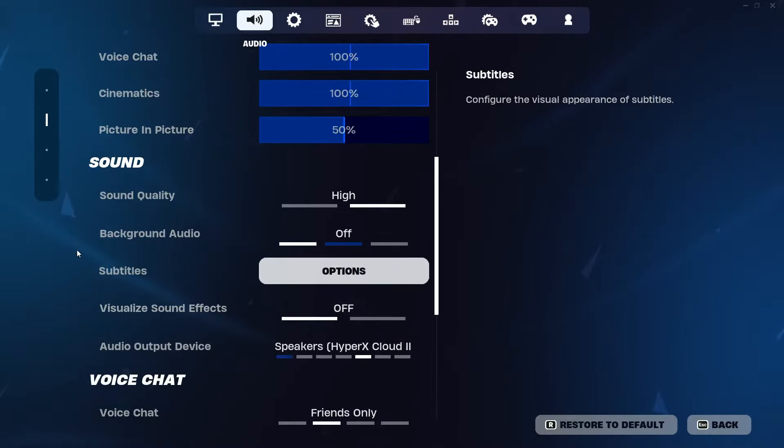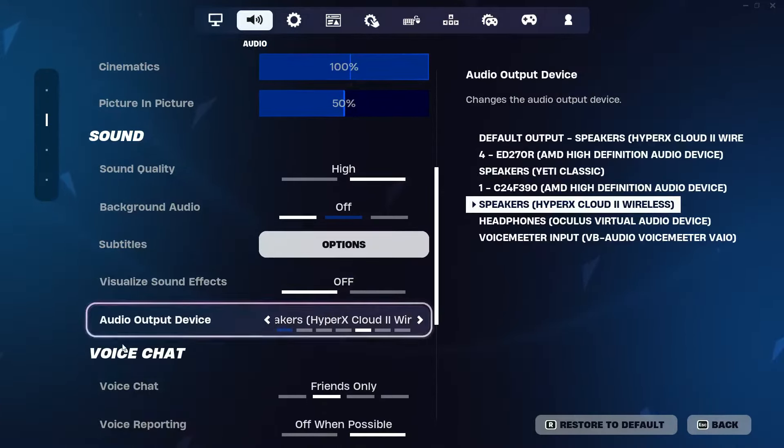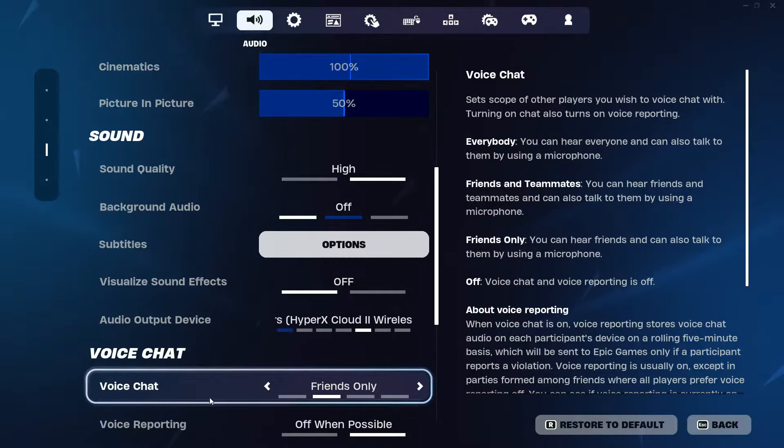Next, scroll down until you see the Voice Chat tab and make sure it is set to Friends, Friends and Teammates, or Everybody. If you have this set to Off, you will not be able to hear anyone at all. Set it to Friends Only, Friends and Teammates, or Everybody so you can hear people in your lobby or in the game.